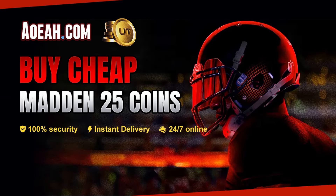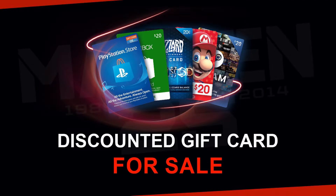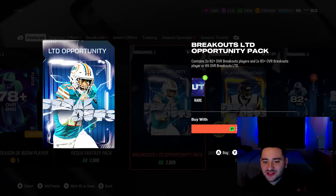If you guys are looking to upgrade your Mut squad and are sick of ripping these horrible packs, go over to aoea.com. They deliver your coins fast and they got the cheapest coins in the game. Use code Monty for three percent off at checkout.